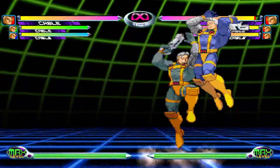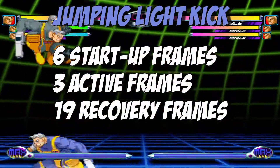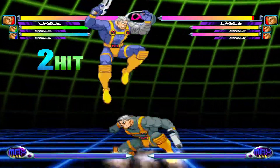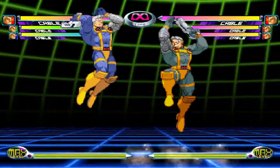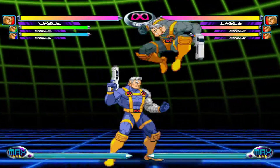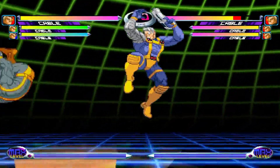Jumping Light Kick is a quick knee attack that is an air combo starter. Jumping Medium Kick is air combo filler and nothing else. Jumping Heavy Kick is a great move to use as a jump-in attack and can sometimes cross up depending on how it hits the enemy. This move is also great for ending air magic series combos.